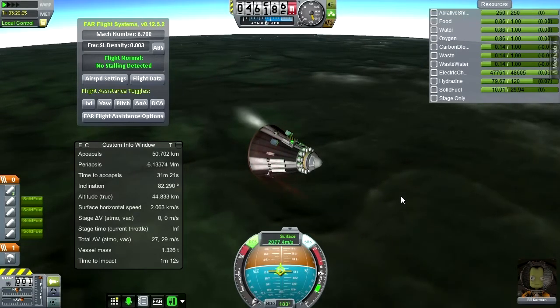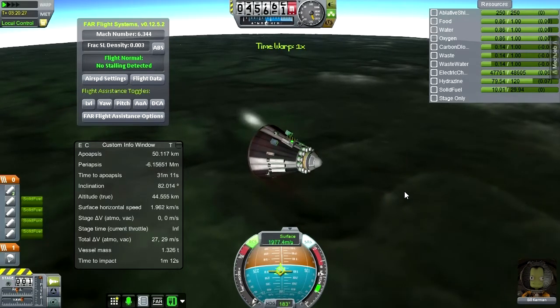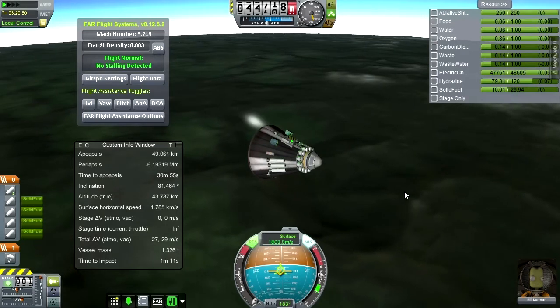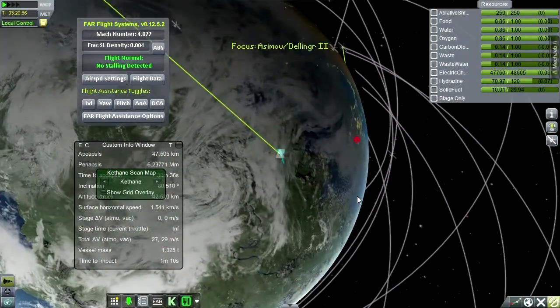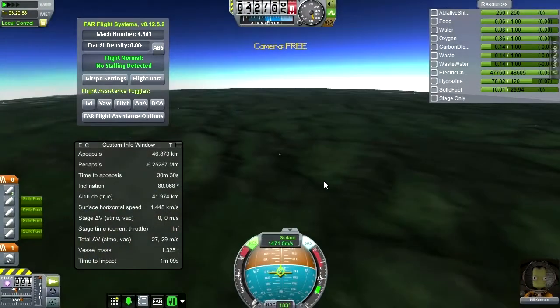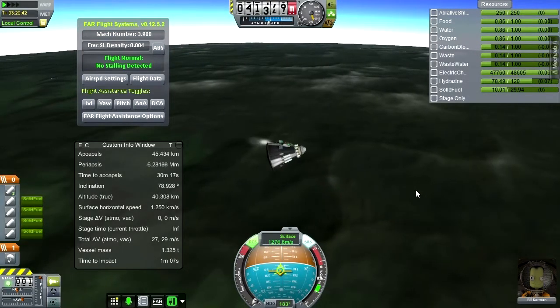Let's quickly F3 to take a look at what G-forces we got — 6.8. So not — this gauge is a little bit deceptive. 6.8, still within very normal parameters according to our tests. This does not look like the ice caps to me. Let's just hope it's not grasslands — that's the one place I've already gotten a surface sample from, and the one thing I don't want.